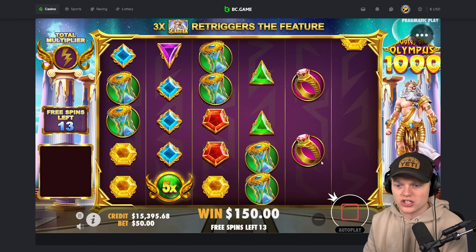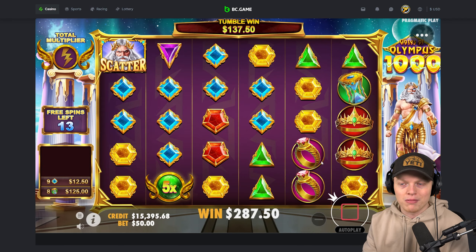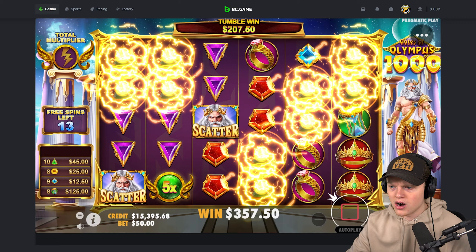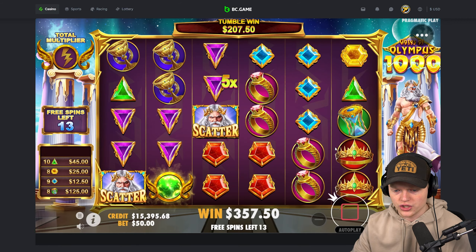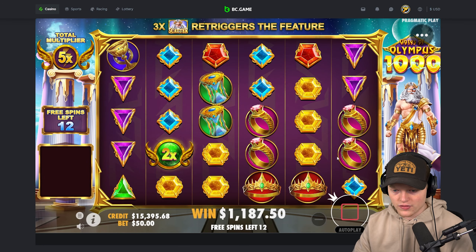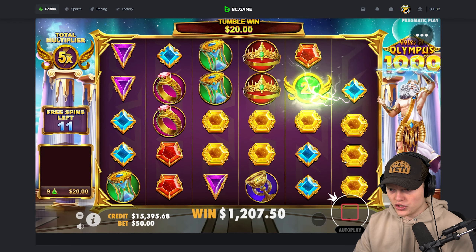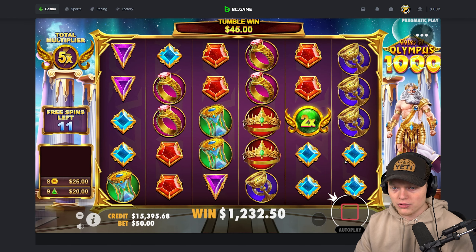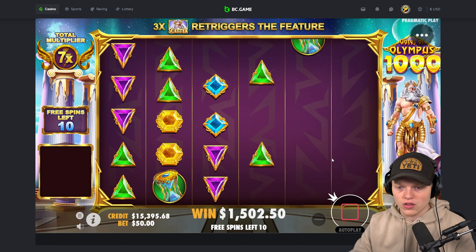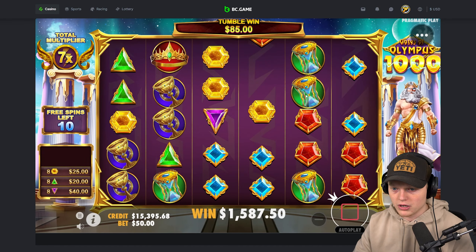Halfway through today's session on Gates of Olympus 1000, we're going to be switching over to Gates of Olympus BC Games version. BC Game has an exclusive — it's not enhanced or anything, it just involves a BC Game logo as a symbol, maybe a retrig, and the greens and purples. It's actually a really nice board. I think purples are 100x. Very nice way to start it off — not a 2x script. This slot is very hard to get a 2x script on.